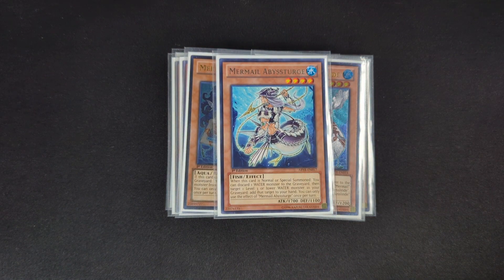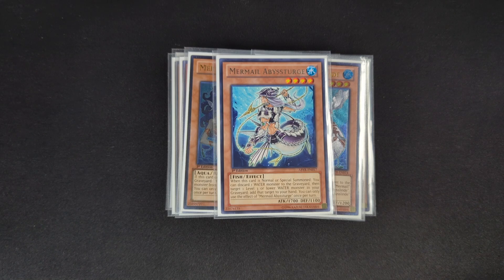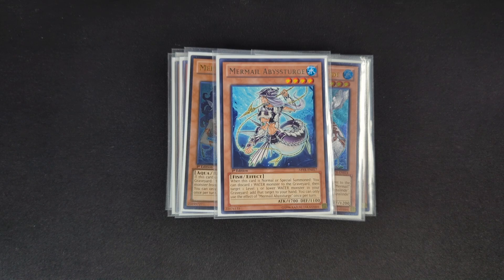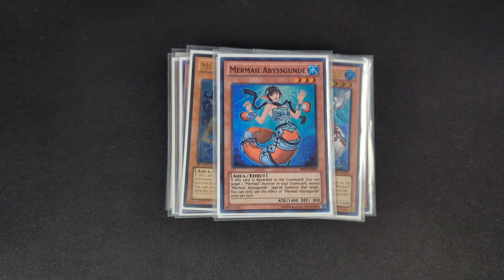Turge is one of those weird cards where you kind of have to play it but it's not great when you see it in your opening hand. There are some cool interactions with Lind and Turge since Lind will summon the monster in the damage step, so you can activate effects like Pike's that happen on summon during the damage step to play around certain back row. What Turge does is on normal or special summon, discard a water monster, then target a level three or lower water monster in your graveyard and add it to your hand — letting you recycle your resources.